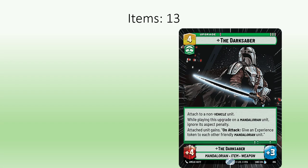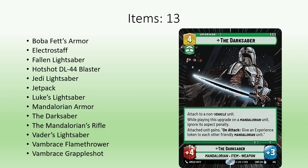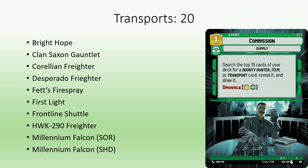Speaking of items, there are 13 that can be fetched with Commission. Notably, this list includes weapons like the Darksaber and some new armor items. The last trait that can be fetched by Commission is Transport, of which there are 20. Notably, this list includes powerful space units like Bright Hope, Fett's Firespray, and Millennium Falcon.